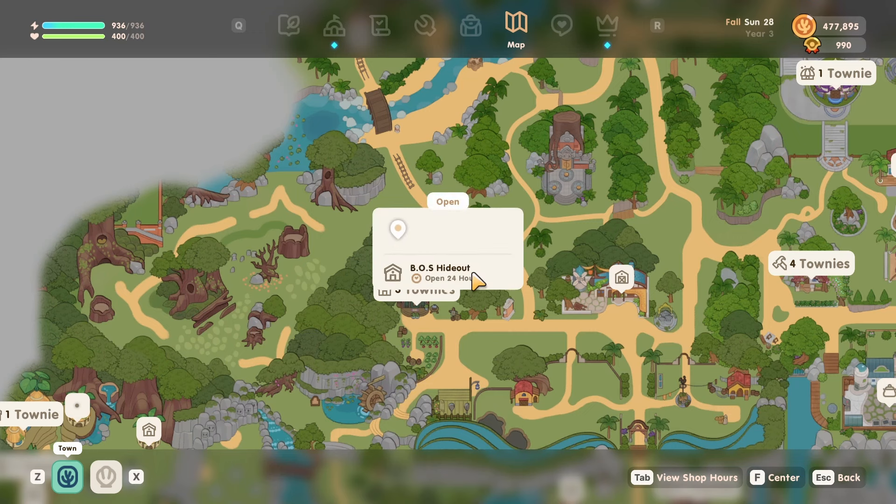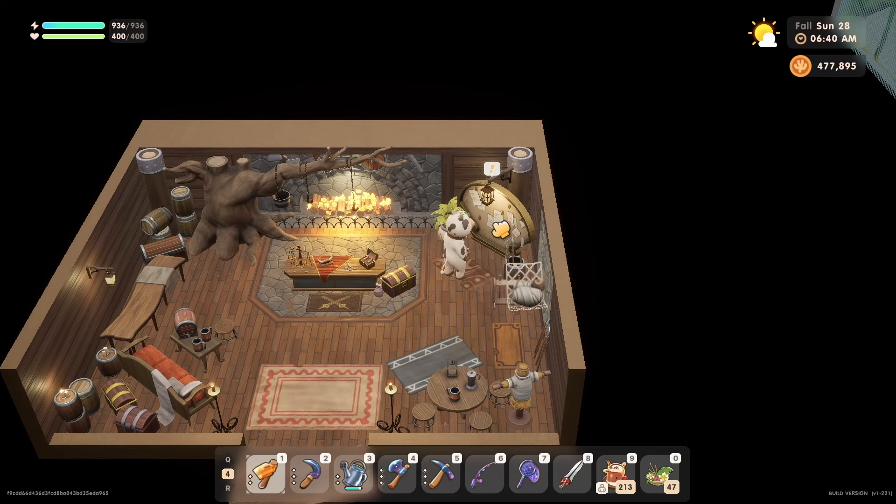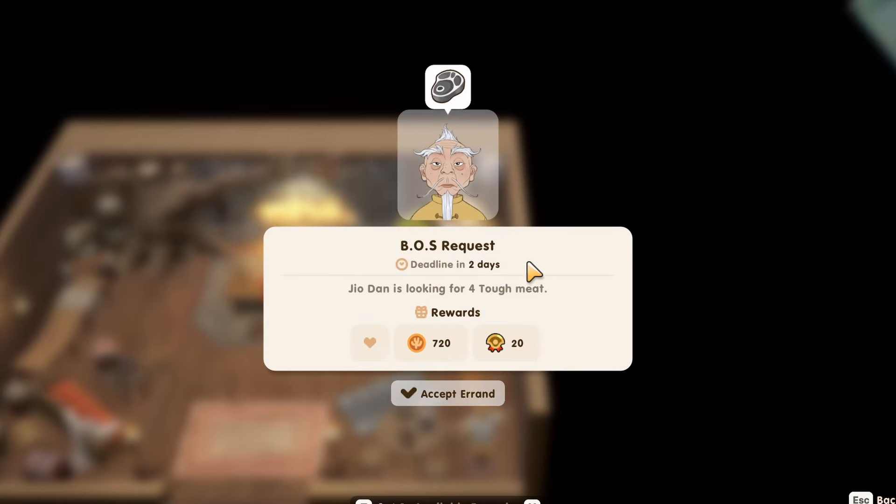The BOS hideout has some requests too, such as slaying some monsters or requesting items like metal bars or monster loot. For slaying monsters, you will not get friendship but you will get money, and for requesting items, you will get friendship as well.